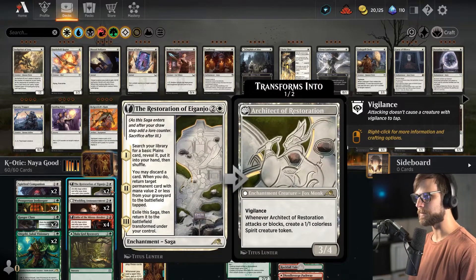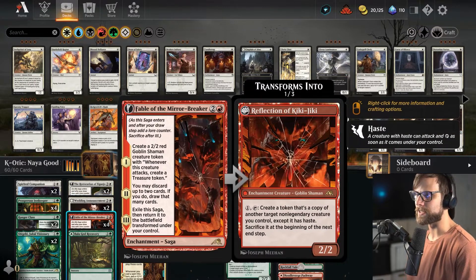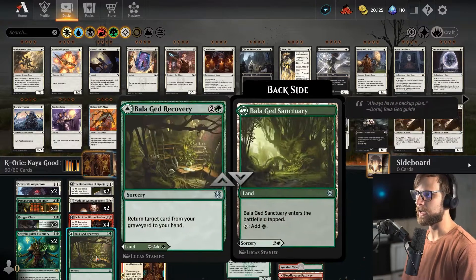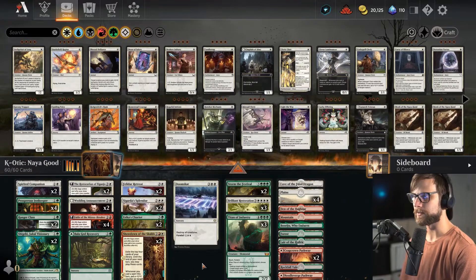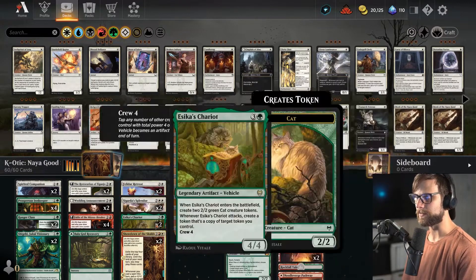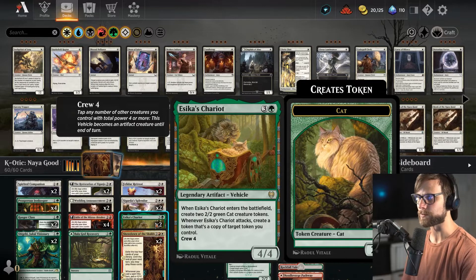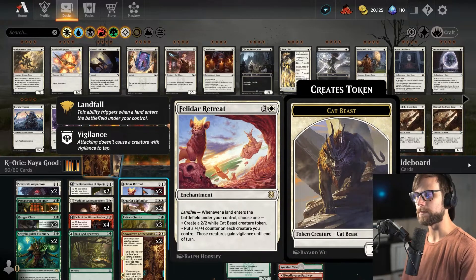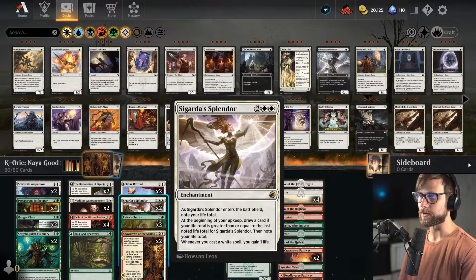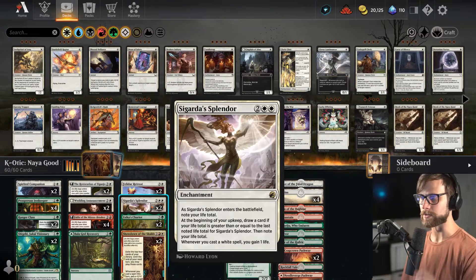In the three-drop slot we've got the Restoration, Wedding Announcement, Fable — all these really powerful enchantments and sagas that we're going to want to replay. Bala Ged Recovery allows us to bring stuff back. At four, we've got some really big enchantments and in particular Asika's Chariot as an artifact we can potentially bring back as well. Felidar Retreat will make every land drop something special, and Sigarda's Splendor will gain us life for every white spell we cast and draw us more cards.